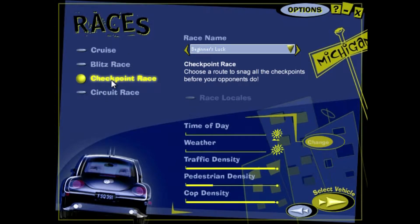Alright, so checkpoint races. We'll start with Beginner's Luck and as you can see, in comparison to the blitz races even on amateur, traffic is full and cop density is full as well. So these are a little bit tougher and once your vehicle is broken down you have to redo the race — there's no try-overs. It was the same with blitz races. With circuit races you get like a five second penalty before you can do them again.